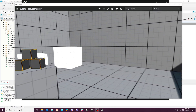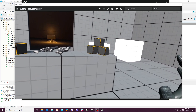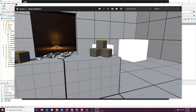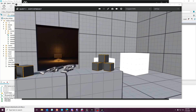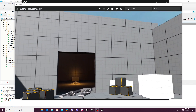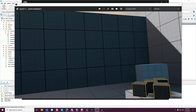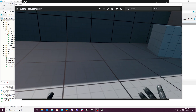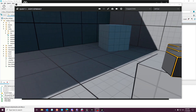The shader fix I posted only fixes shadow casting for the mobile pipeline — for forward rendering. It also fixes forward rendering desktop shadow casting. I do not yet have a fix for virtual shadow maps. I'm going to take the headset off now and we'll go through this in the editor so I can show you.